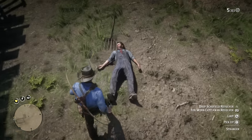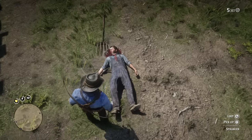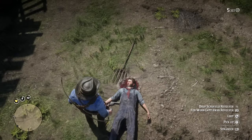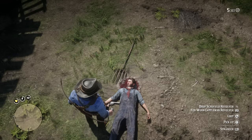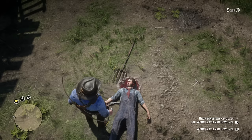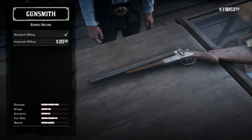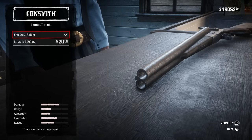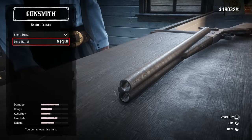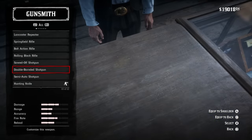If you pick up a firearm dropped by an enemy, you might notice it has the 'worn' prefix. Worn weapons are long past their mechanical prime — you cannot fully restore them. Manually cleaning will refill the condition bar to a capped limit, but there's no way to go beyond that point, so worn weapons are definitely the ones you don't want. Something you might not have known: barrel rifling has a unique impact on shotguns. When used on shotguns with buckshot ammo equipped, spread is increased, leading to a wider cone of fire but therefore lowering accuracy — so even though it says it increases accuracy, your cone of fire is technically widened.